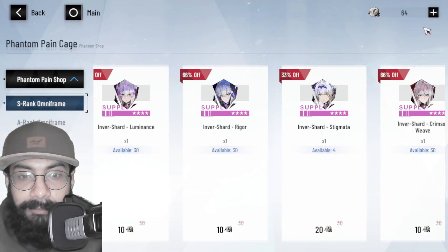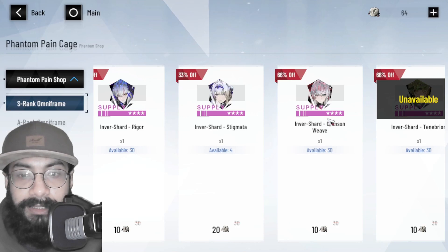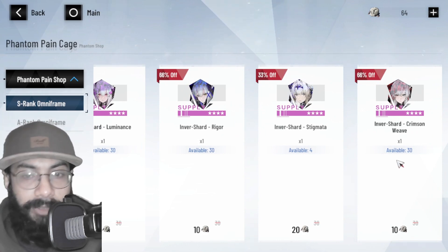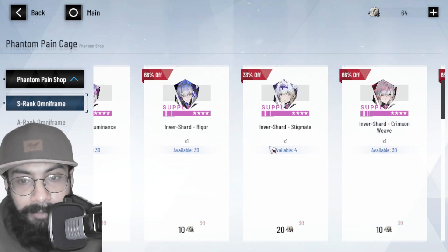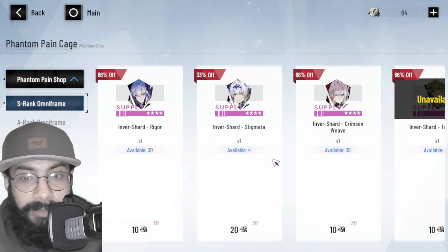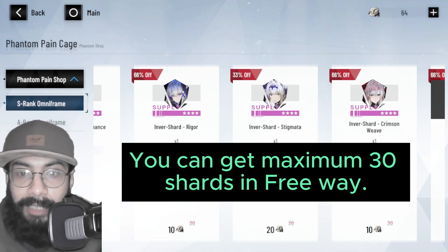With this currency you can buy character shards from the shop. For example, I currently have inverse shards for physical Lumière, Rosetta Rigger physical, Bianca Stigmata physical, and Lucia Crimson Weave. These shard options unlock once you obtain a character through an S-rank pull or selector. In total, there are 30 shards available maximum per character from the shop. For Crimson Weave there are 30 available, but for Bianca Stigmata only 4 remain because I already bought 26.